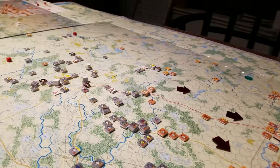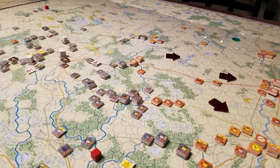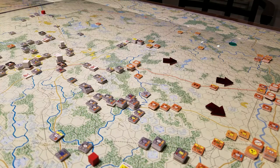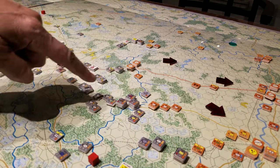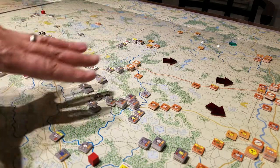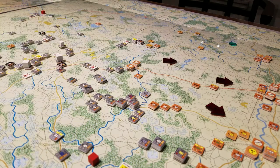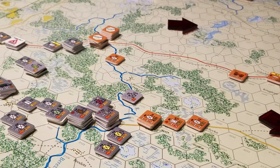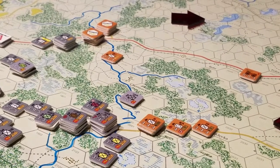I want to draw your attention to the map here. We're going to zoom in over here a little bit. This is just to the west of Mogilev — Mogilev is here. We've got a weight of forces: one, two, three, four — four and a half German mechanized divisions of some sort, mostly panzers. I'm on my old phone so the resolution isn't great.